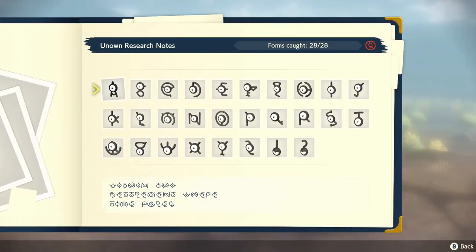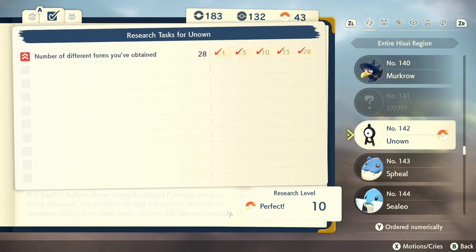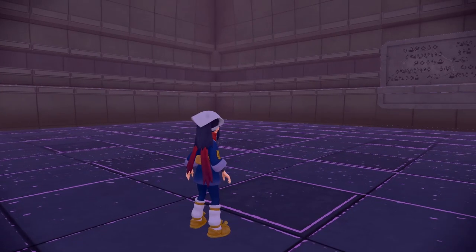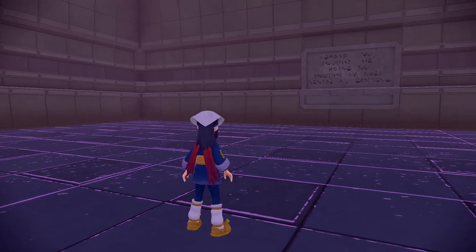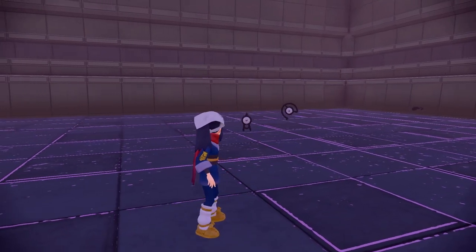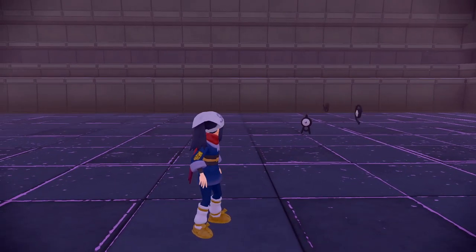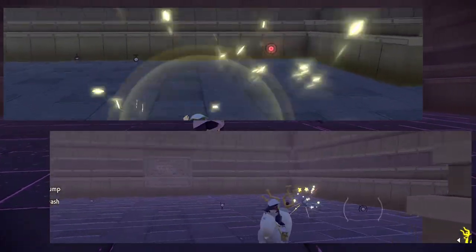With the last Unown secured, that wraps up both the Unown dex and my guide on getting all the Unown in Pokémon Legends Arceus. Completing the Unown dex satisfies the in-game requirement of completing the Unown Pokédex page, and has the added benefit of causing Unown to begin spawning in the Celestica Ruins within the Crimson Mirelands. When you return to the Celestica Ruins, you'll now find a small group of random symbols, and among these you have the chance to find both alpha and shiny Unown.